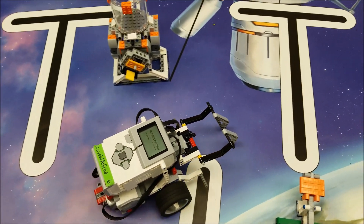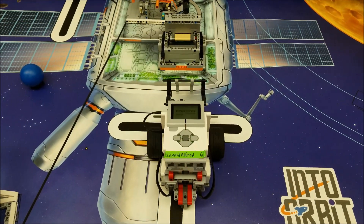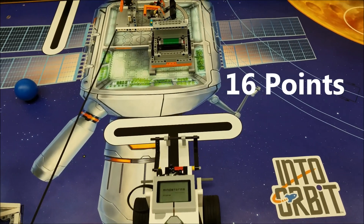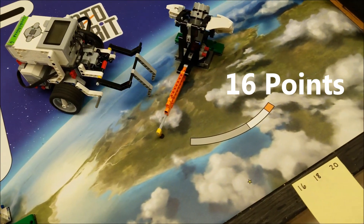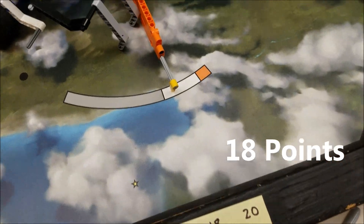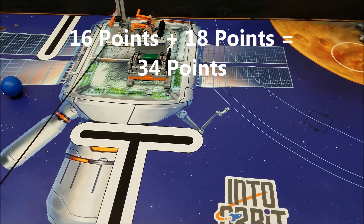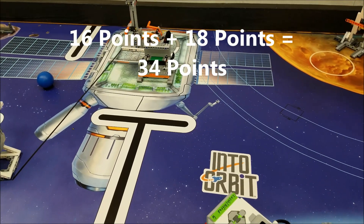We first got to get the green section here on this food production. There we go — there's 16 points. And we'll take the 18 right there. So 18 plus 16, that's 34 points right there as a combination.